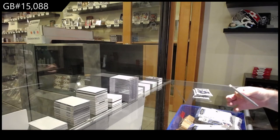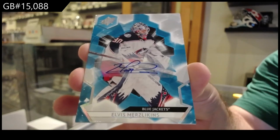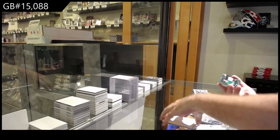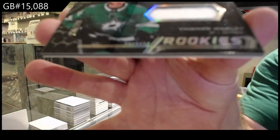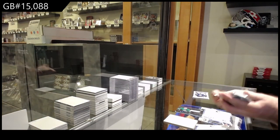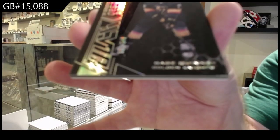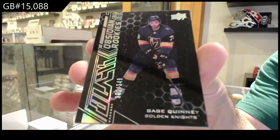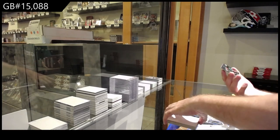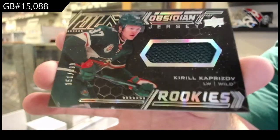For the Blue Jackets, base auto of Elvis Merzlikens. Obsidian rookie jersey of Harley, 399 for Dallas. For the Vegas Golden Knights, Obsidian rookie 349 of Quinny. And big finish — a rookie jersey to 399, Kaprizov. There she goes.